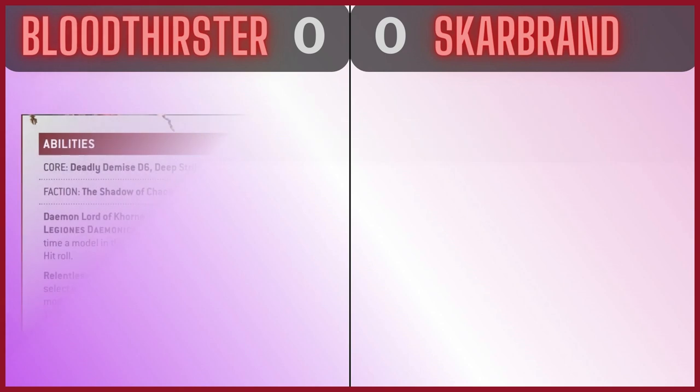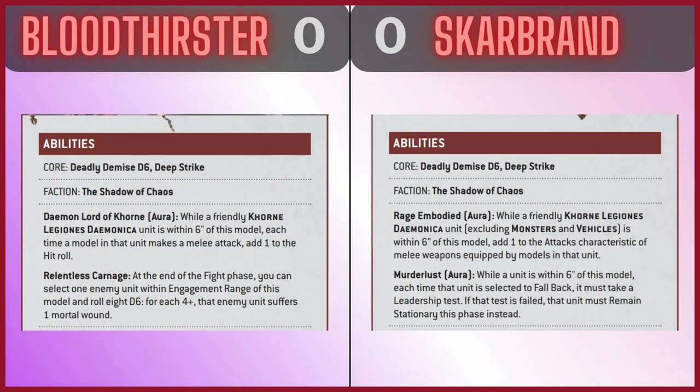First up is Abilities. Starting with the Bloodthirster, Demon Lord of Khorne Aura: while a friendly Khorne Legionnaires Daemonica unit is within six inches of this model, each time a model in that unit makes a melee attack, add one to the hit roll. It's quite nice.